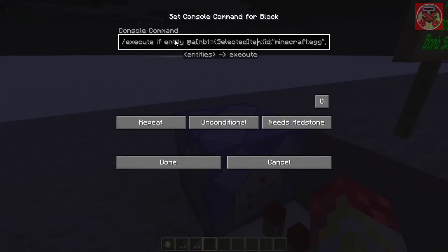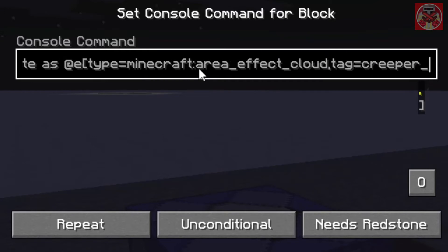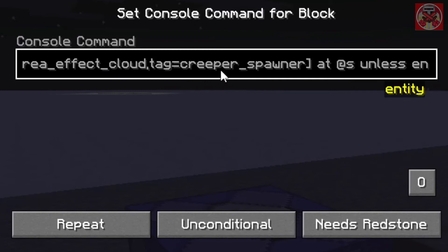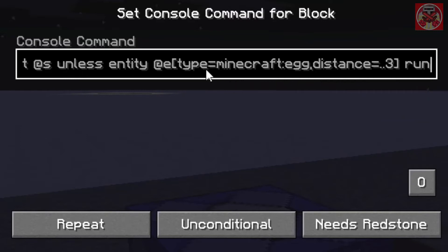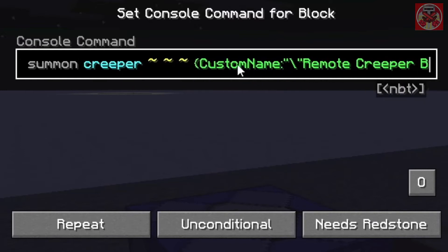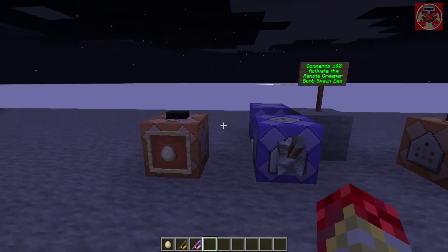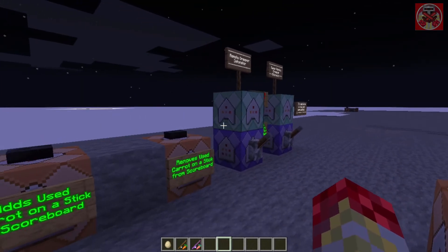Then this second command has the same first bit — when the egg is selected, it's going to execute as at e type equals minecraft:area_effect_cloud, tag equals creeper_spawner, at s unless... and then run summon creeper with the custom name 'Remote Creeper Bomb'. That's how the egg spawning mechanic works, which I've done in many of my videos before. Now let's get on to how the detonators work.